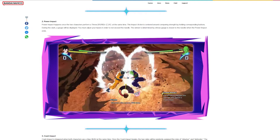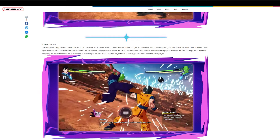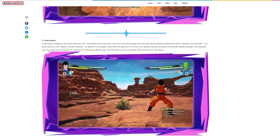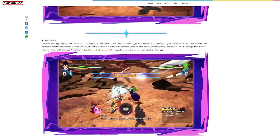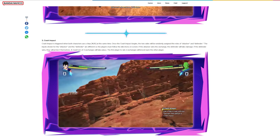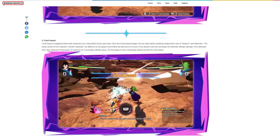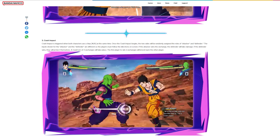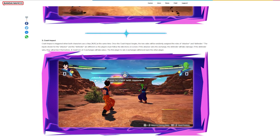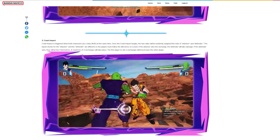Crash impact is triggered when both characters use a step at the same time. Once the crash impact begins, the two sides will be randomly assigned the roles of attacker and defender. The inputs shown for the attacker and defender are different, so players must follow the directions on screen. If the attacker wins the exchange, the defender will take damage; if the defender wins, they will protect themselves. A maximum of three exchanges will take place, and the first player to win two exchanges will knock back the other player.